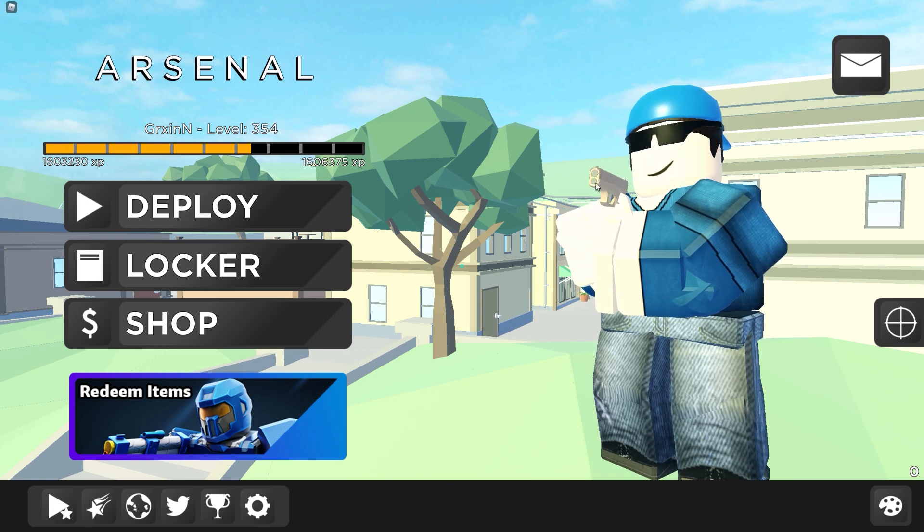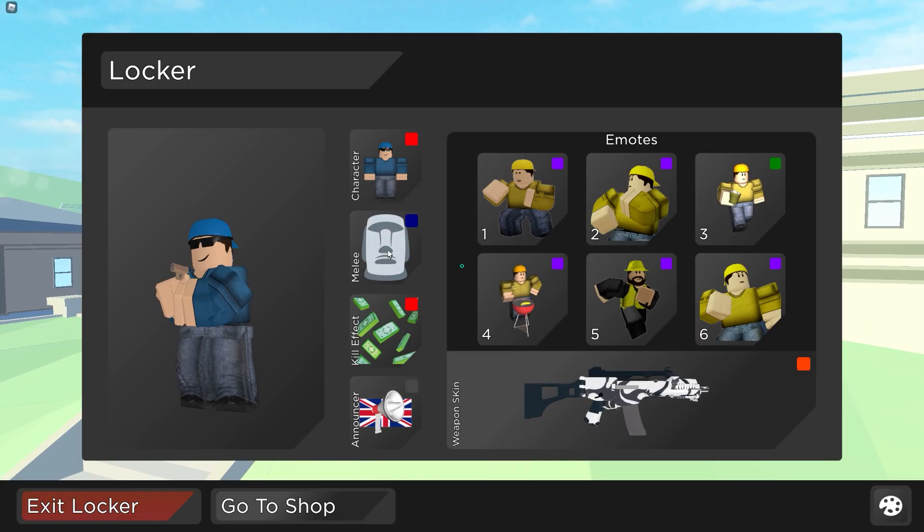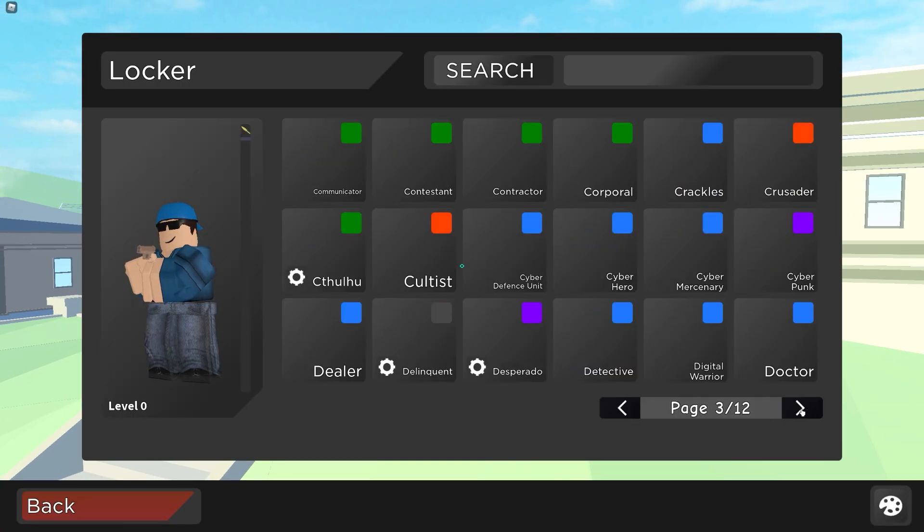Alright, so in today's video I'm going to be telling you how you can level up your Arsenal account and level up skins fast. So with the new arsenal event, you can get a free Milo kill effect every time you do the event.